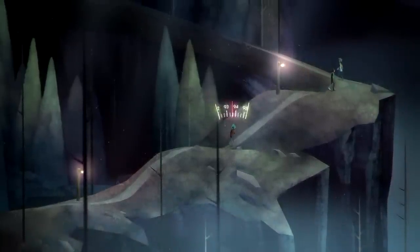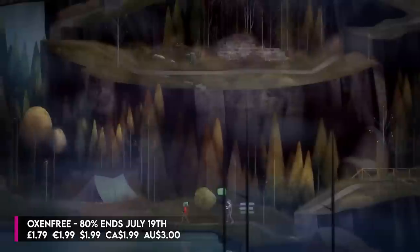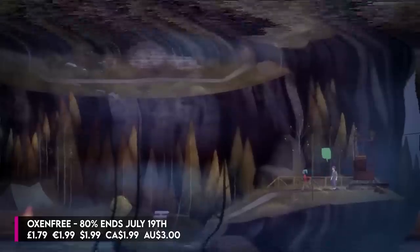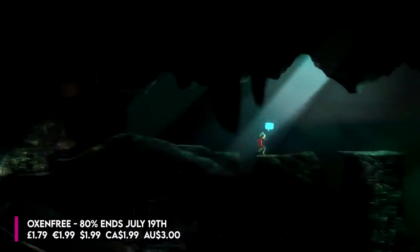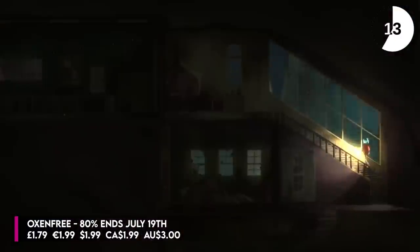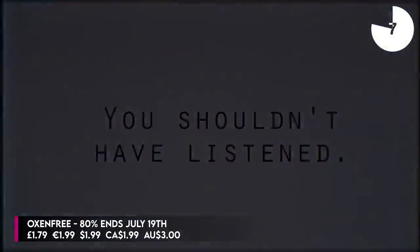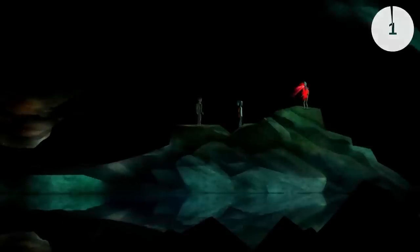I am an unashamed fan of walking simulators, and Oxenfree is a supernatural adventure where you control someone called Alex, who's essentially gone to an island to have a party. It all goes a bit awry and gets a bit scary when you unleash some kind of paranormal forces. You have to walk around exploring the island, talking to your friends, choosing different dialogue options — and its unique hook is that you can kind of choose what to say and when you say it, and you can stay silent as well. You also use a radio that allows you to tune into different frequencies and hear some slightly unnerving broadcasts. It's got a great soundtrack, it's a bit of a cult hit, and at 80% off I would definitely play this one before the next game comes out this month. That sale goes on until July the 19th.